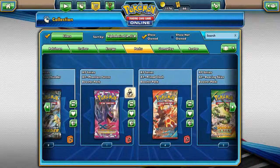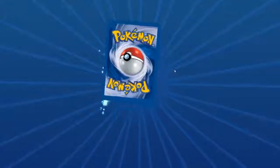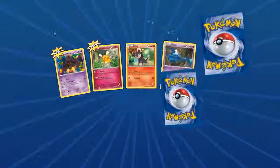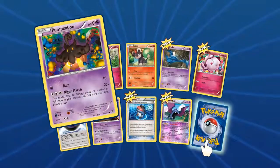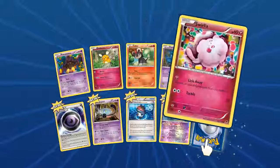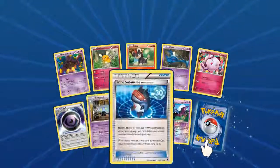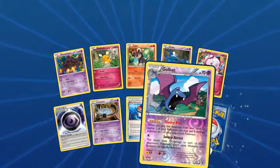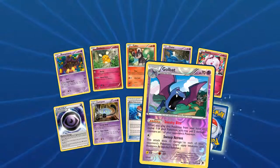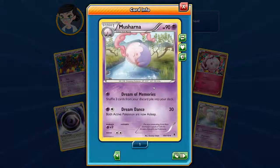We have Phantom Forces — open this up. We have a neat Pumpkaboo, cool Dedenne, Litleo, Zubat, Swirlix, Mystery Energy, Lampent, Robo Substitute, an awesome looking Golbat with Sneaky Bite. Our rare is a Musharna — I like that art, the background has a really neat style.